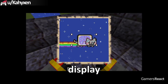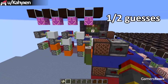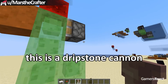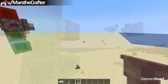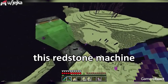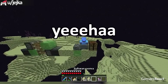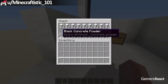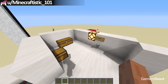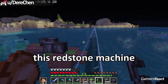This is a multi-image display. This redstone machine makes it easier for you to get an elytra! He made a redstone printer! This redstone machine drains ocean monuments!